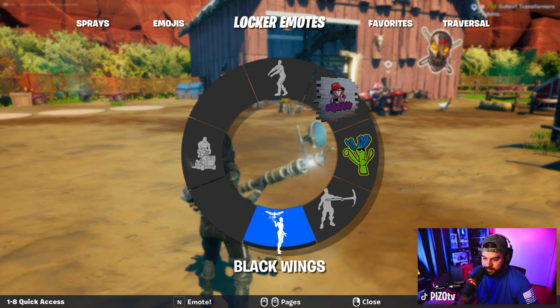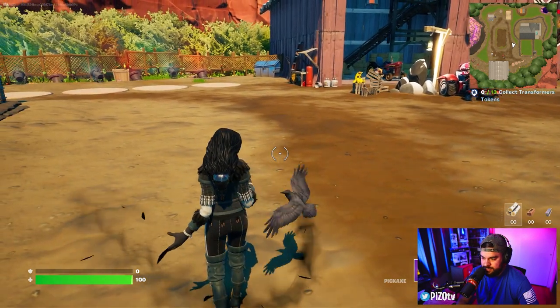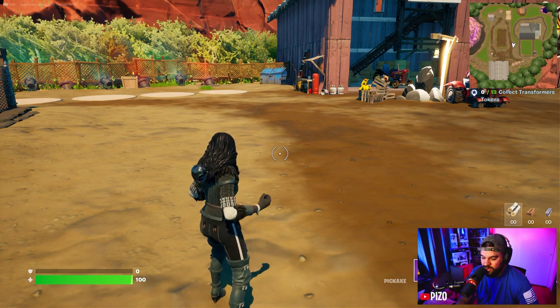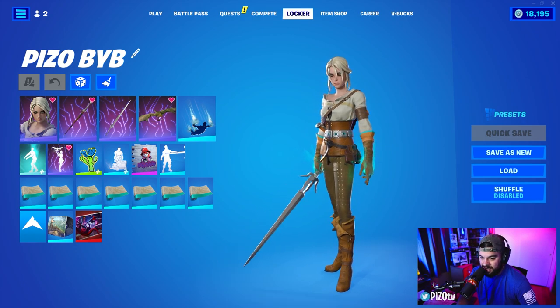And the emote here — Black Wings. Now we have Ciri. Pay attention to the actual animation on her hands — that looks very, very cool.